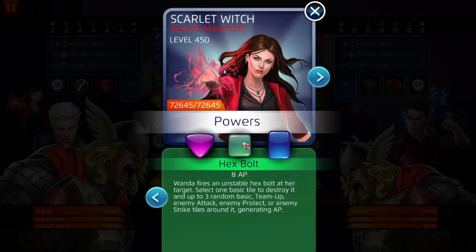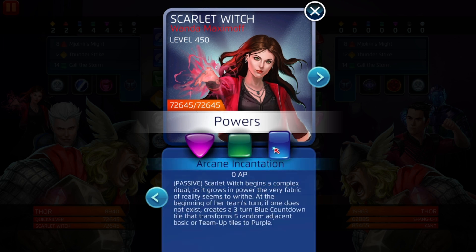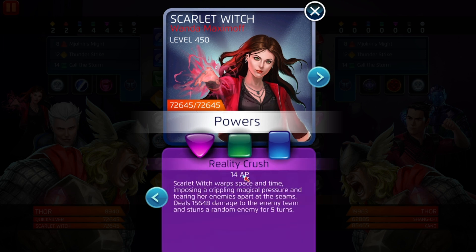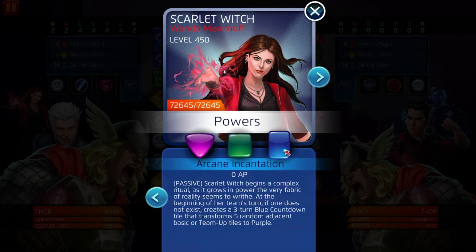If you're not running Quicksilver with her, his green is just better and it feeds his blue and black ability. You can still keep Scarlet Witch's green at three — five three five is always the best build. Use it just to generate more purple because her purple costs 14 AP, which isn't that big a deal. Jane Foster just annihilates her. Her Arcane Incantation is a three-turn blue countdown tile that transforms five random adjacent basic or team-up tiles to purple. I wish they'd fix it to transform enemy special tiles, not just sap, but all special tiles — that would be really cool.